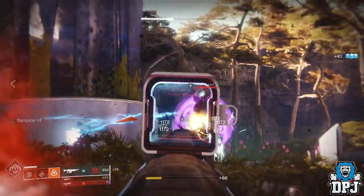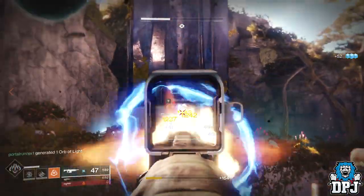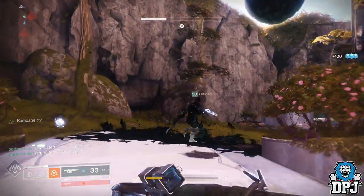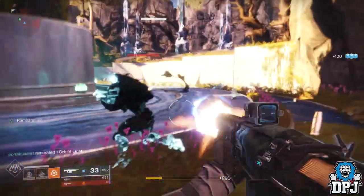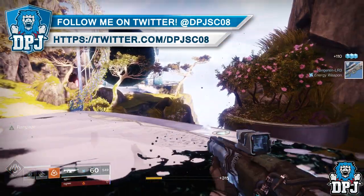Get through the mission until you reach this part right here where you have to take out these Taken enemies to progress further. Take them all out to make things easier on yourself. Once you have done that, don't progress further — come back to this bridge right here, and sitting underneath it is this Taken troll.